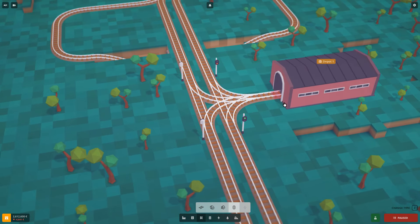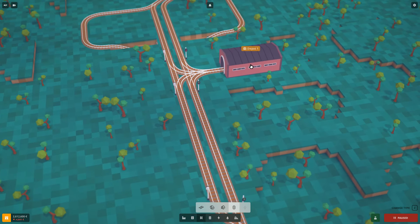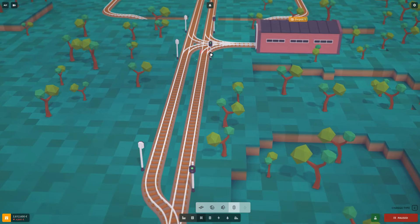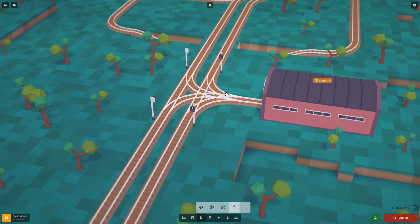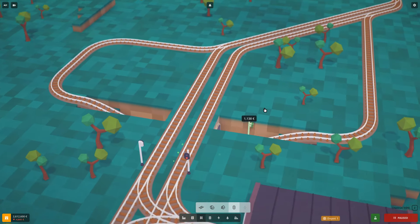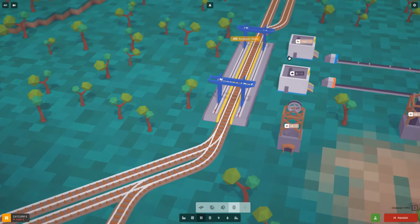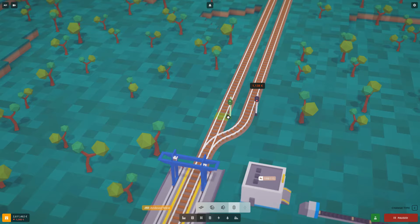We should split the blocks by placing more signals. The depot has built-in signals so a train will never leave if there's already one inside. Now you can see these are green because there are no trains in those blocks, and this one is red where the train is.